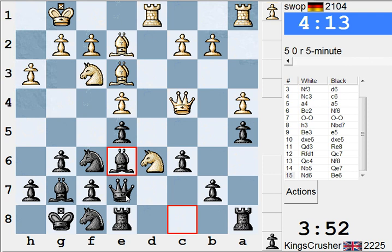Qb6, Nd6. He's protecting E4 rather awkwardly, and it's got a Knight on it as well.